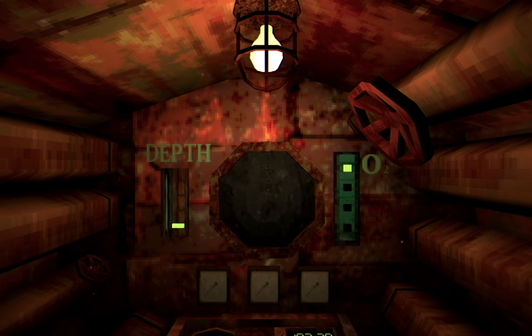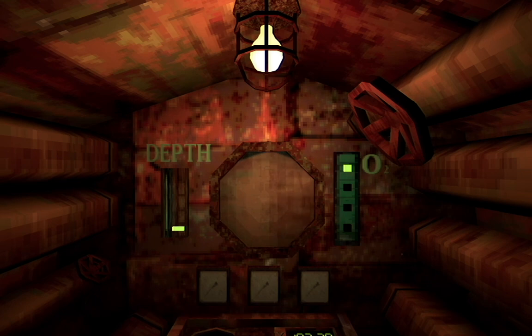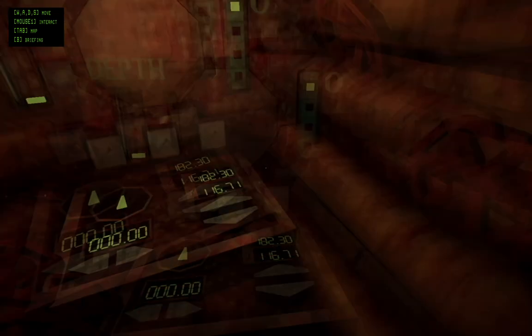Closing porthole shielding. We're starting to lose radio signal. You'll be at cruising depth soon, so review briefing and be prepared. You're on your own. Good luck.